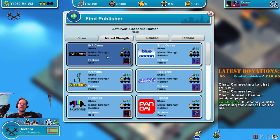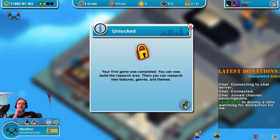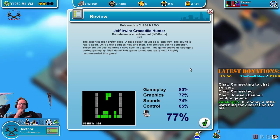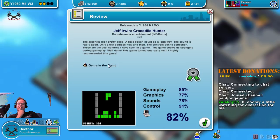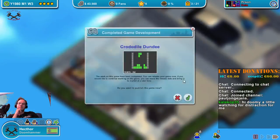Your first game was completed! You can now build a research area where you can research new features, genres, and themes. We get a score — 82% — with the genre in trend. We get the fun award because it's over 80%. Your game has received great reviews; maybe we should eventually develop a sequel. And now Crocodile Dundee — let's publish that too.